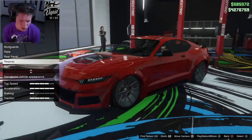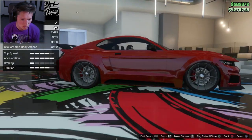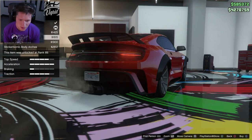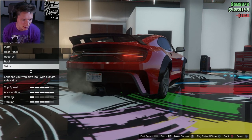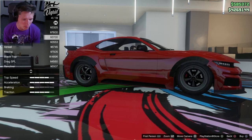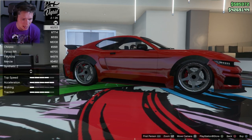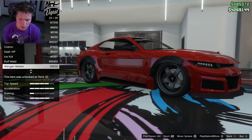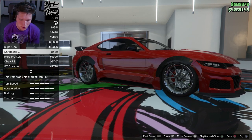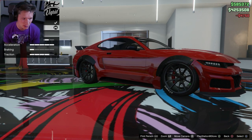I'm gonna go with the carbon arches — we're gonna make this thing ridiculous. For wheels, I don't know if we want traditional muscle wheels since this isn't really a traditional muscle car. I'm thinking sport or high-end. Let's check high-end — those super G wheels are kind of dope. Wheel color going black, custom tires, and bulletproof them.